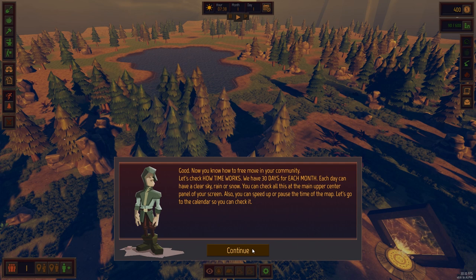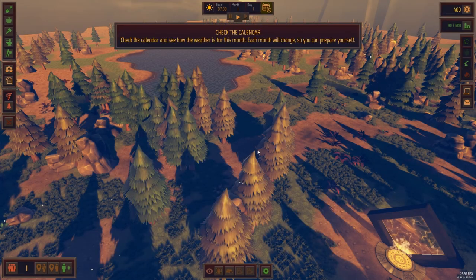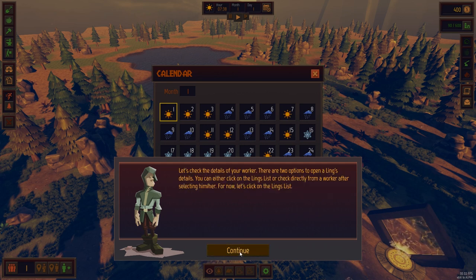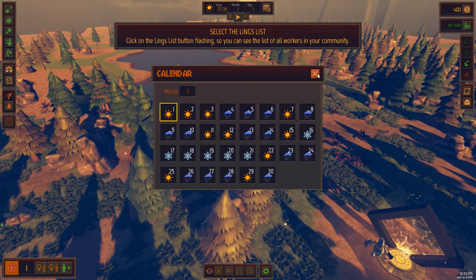It is quite a pretty game when you look at it. We have 30 days in each month and there are different weather types — sun, rain, snow. Different times are going to require different things. The night's always cold so we'll need fires; rain and snow mean you need better clothes. Much like Banished and Forest Village, you need these sorts of things. Your people are called 'lings' — kind of a take on 'earthlings.'